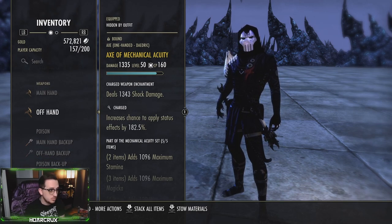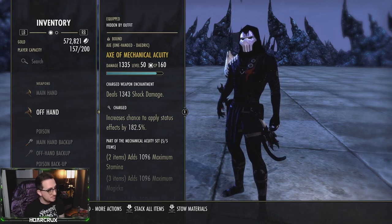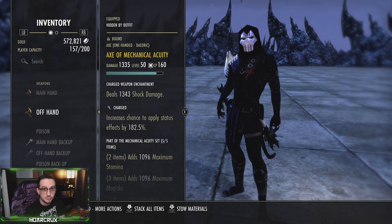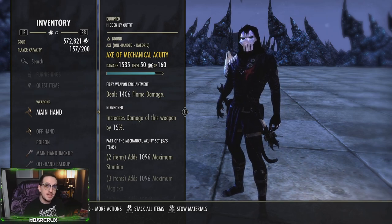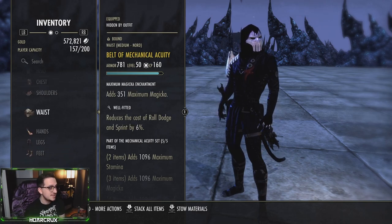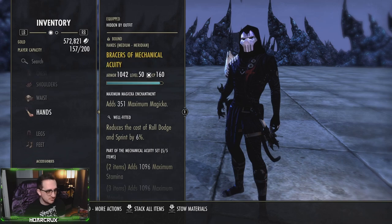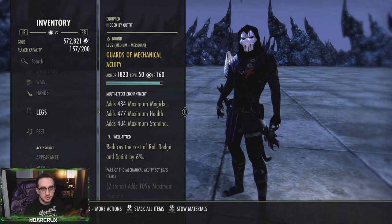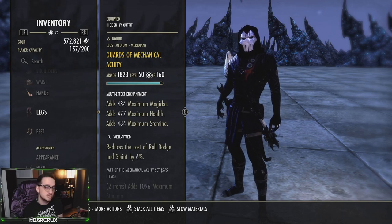For your main hand you want Nirnhoned, and for your offhand you'll want Charged. This is to help apply the burning or poison status effect, and because of our Combustion passive you'll get resources back. I always run a flame damage enchantment because this has a 50% chance to proc the burning status effect. The second enchantment you want is a shock glyph — this inflicts Minor Vulnerability, increasing their damage taken by 5%. We have axes, which increase your critical strike damage. We're running 1 light, 5 medium, 1 heavy. Our sash, hands, and legs are all Well-Fitted magicka. Well-Fitted is by far the best trait currently — Impenetrable doesn't give much bang for your buck, and you really shouldn't be blocking in Cyrodiil anyway.